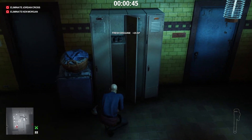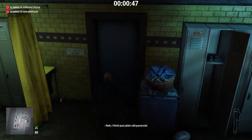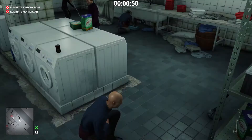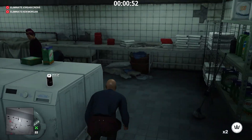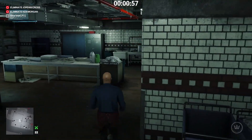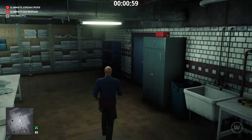Take this waiter disguise. Throw a coin to make sure nobody sees 47 taking the master keycard. Now we go to the kitchen to acquire the cake topper.